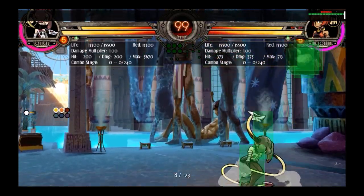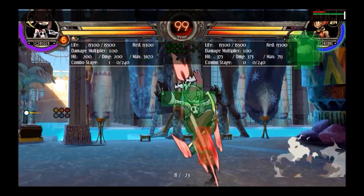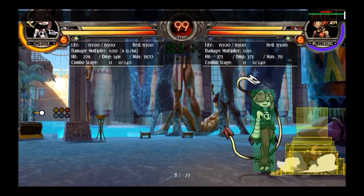If you jump forward with jump light kick as an air-to-air, it's a bit committal and you're a bit vulnerable after it. What you can do is dive kick afterwards, which gives you a bit of extra attack and makes you a little bit safer.